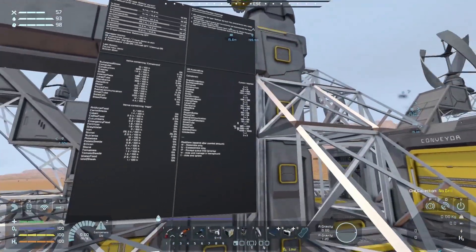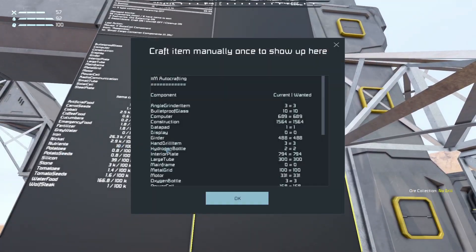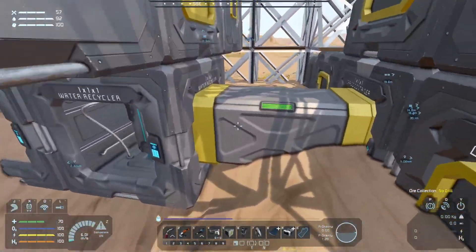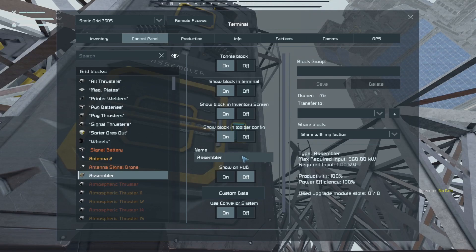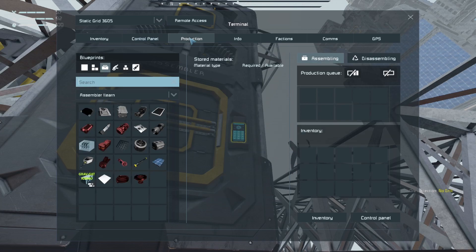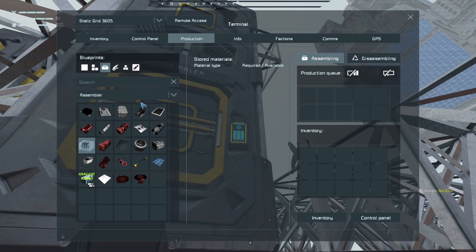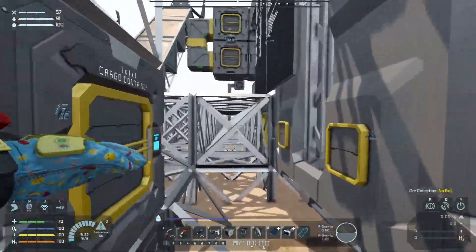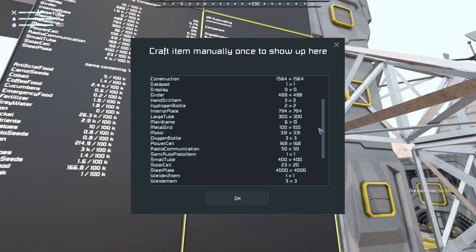So with this inventory, since I now have silicon — I had none — I can show you what you can do if something from a mod is not showing in this list. Go to your assembler and add '!learn' as that. Go to the production of that assembler itself and queue up, say, a hundred of that modded item. Eventually it will delete it from the queue after learning it and get rid of the '!learn' tag in the name. After that it will appear on this list and the script will have learnt it. Nice and simple, easy peasy lemon squeezy.